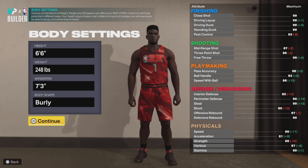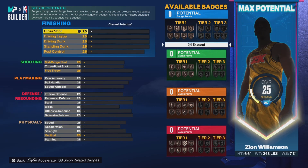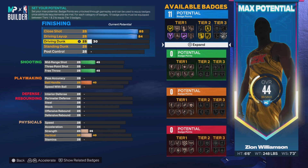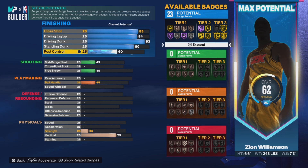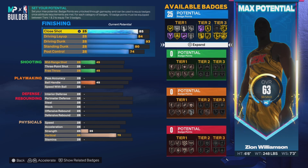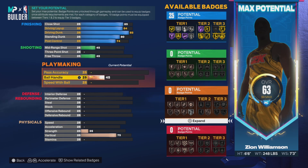For attributes: close shot up to 85, driving layup up to 84, driving dunk up to 93, standing dunk up to 80, and post control to 74. Mid-range and free throw will get upgraded because of the close shot — that's just something you have to deal with. This build will have no shooting because if you're making a Zion build, you're not shooting, you're dunking on people.